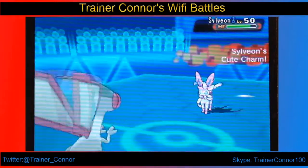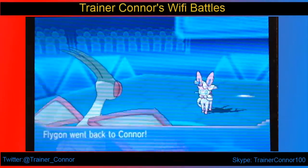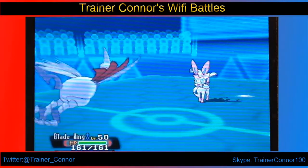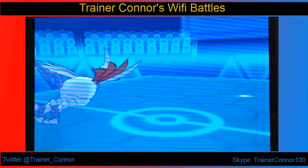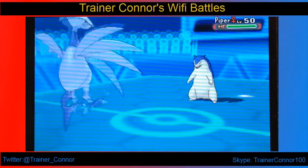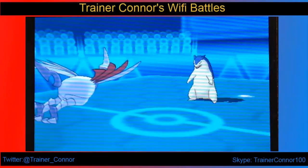Here I go for U-turn, expecting the Sylveon to come in, and I do a respectable amount of damage right there. I will not be bothered by the Cute Charm ability since I'm switching out anyway. Here I go with Bladewing. Bladewing is one of the newer Pokemon I bring — it has Stealth Rock, Whirlwind, Brave Bird, and Steel Wing.